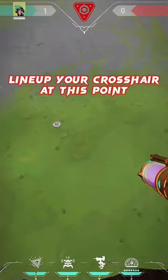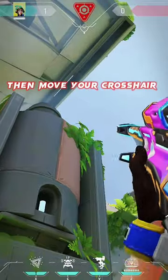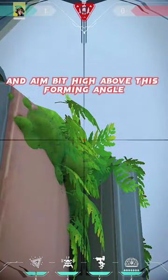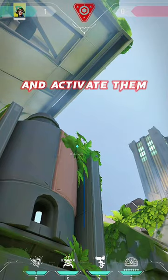First, go to the arcade and line up your crosshair at this point. Then move your crosshair to these leaves and aim a bit high above this forming angle. Then throw your grenades and activate them.